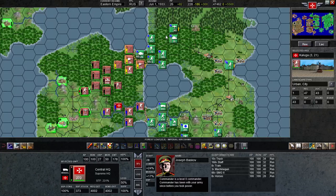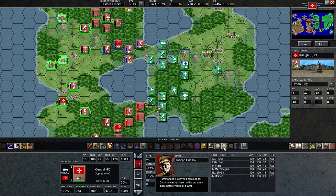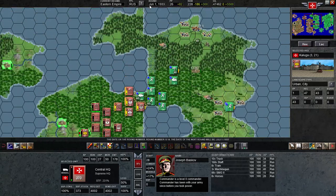Welcome back, this is Kirk Almighty. This is episode 4 of my Advanced Tactics Gold PBM game versus Mike. Mike has had a chance to take his turn now, so let's come back around.